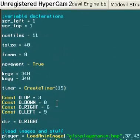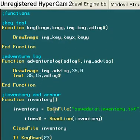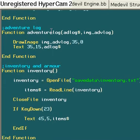First, let's run through the code. There are a couple of new functions as you can see — function key, you remember that from the last one, and then there's function adventure log and inventory. Those are two new ones. I'm going to go ahead and show you what they do.